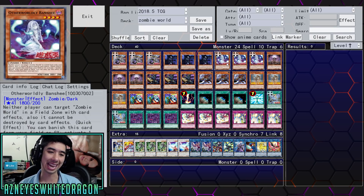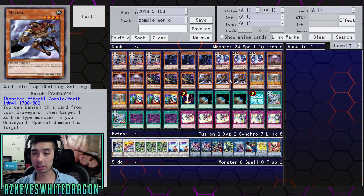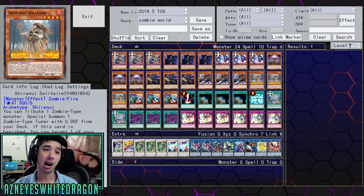Otherworldly Banshee is pretty much just used to get Zombie World, though it does have another effect where they can't target it. Then we have triple Zombie Master - not sure if that's necessary. Then triple Kozuki so you can send a zombie monster from your deck to the graveyard. Armageddon Knight is dark, so maybe you can throw in Allure of Darkness to make the deck more consistent. Shout out to Magus for sending this in - he built this deck so fast. There's still one more boss monster we don't know all the details on.